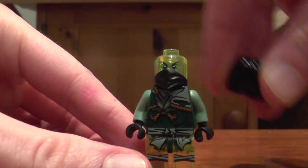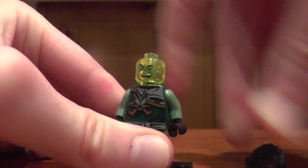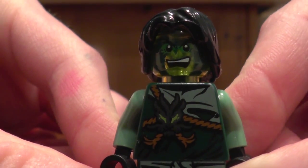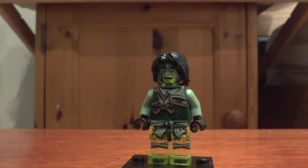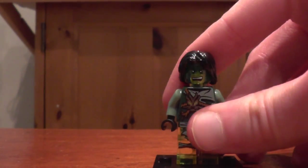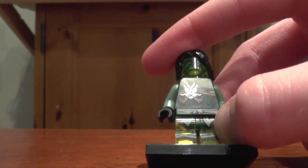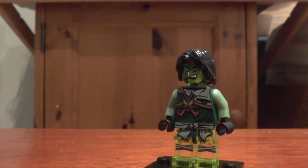But let's take off his hair and his little ninja mask to reveal a creepy laughing face — ha ha ha ha! But overall the figure is very nice, with great printing on the front and back. I love how the printing continues down actually onto the translucent legs — I don't think we've ever had that in a Lego figure before, so very pleased with that.